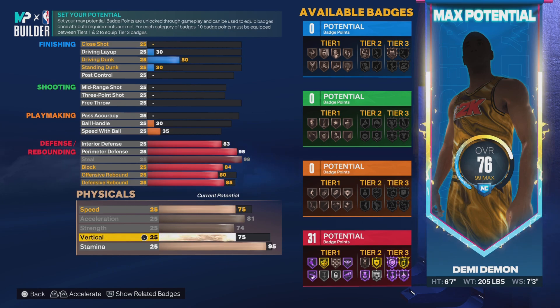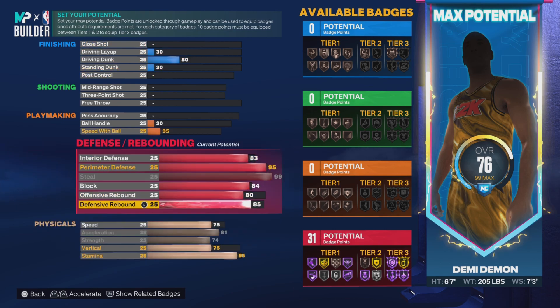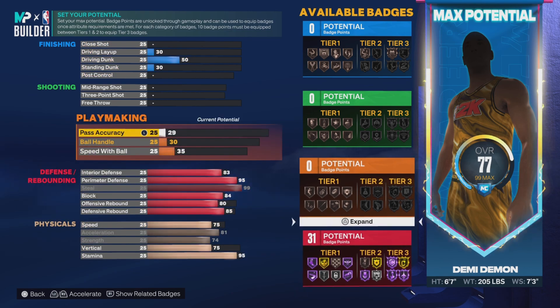Vertical either 75 or 70 — that's up to you. 70 gives the regular contact dunks and pro off-two, 75 gives the pro off-one. Ball handle, don't touch that.